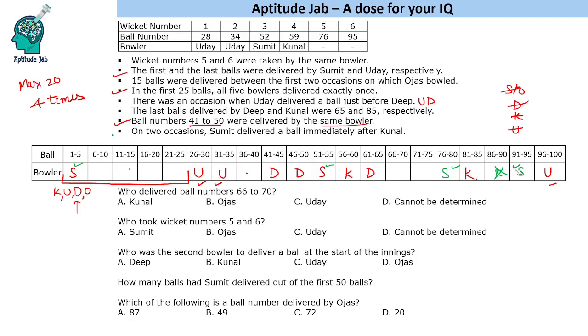So that is confirmed — Ojas takes wickets 5 and 6. Now we apply the condition: on two occasions Sumit delivered a ball immediately after Kunal. In one slot, Kunal will come in a place and Sumit is immediately after. In another slot, Deep is after Kunal so that doesn't work. We find the one other place where Kunal and Sumit can fit consecutively. So this phase is also resolved.